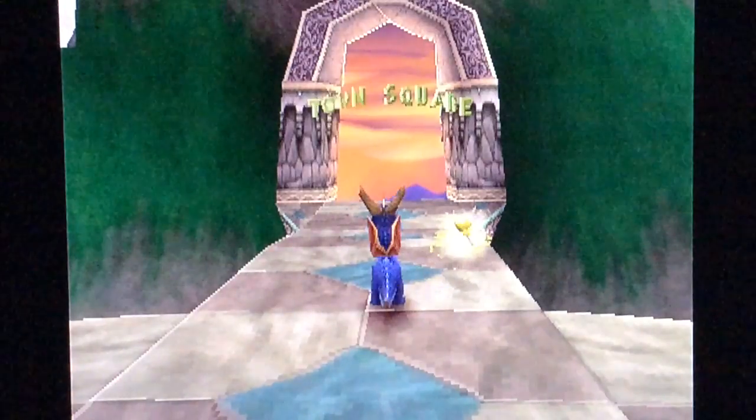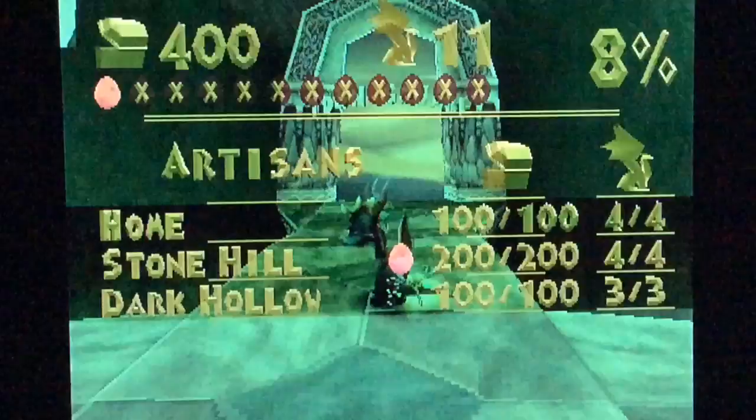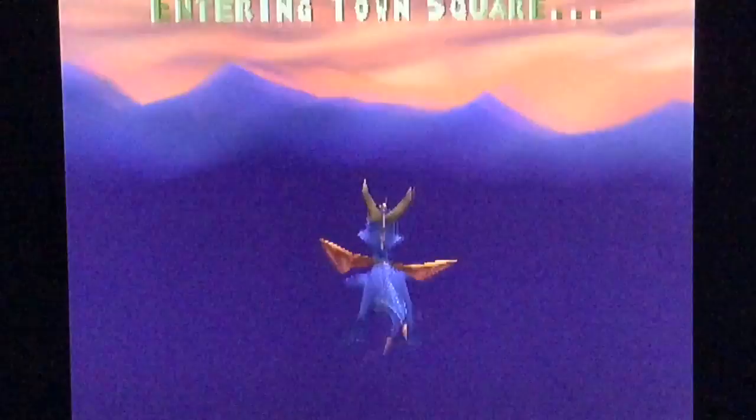What it is guys, HM613 here, back with more Spyro the Dragon. In the last episode we ended up completing Stonehill and Dark Hollow, and now we are off to Town Square.